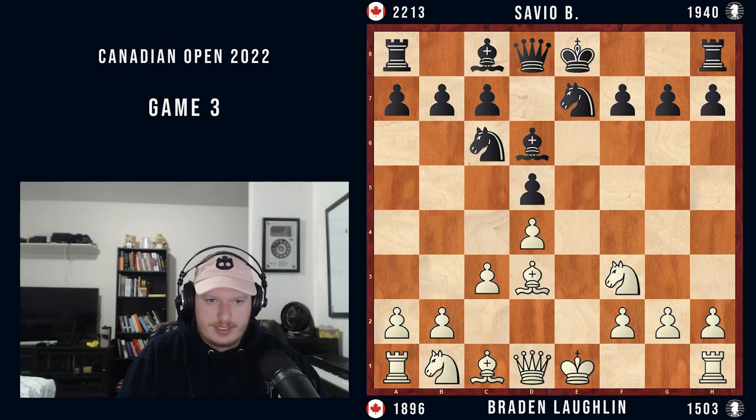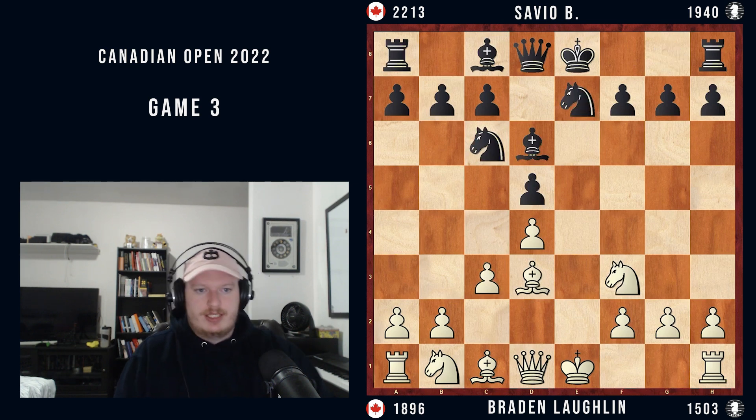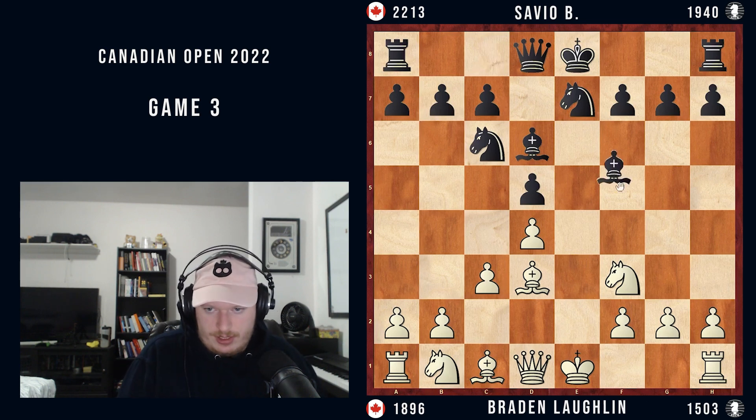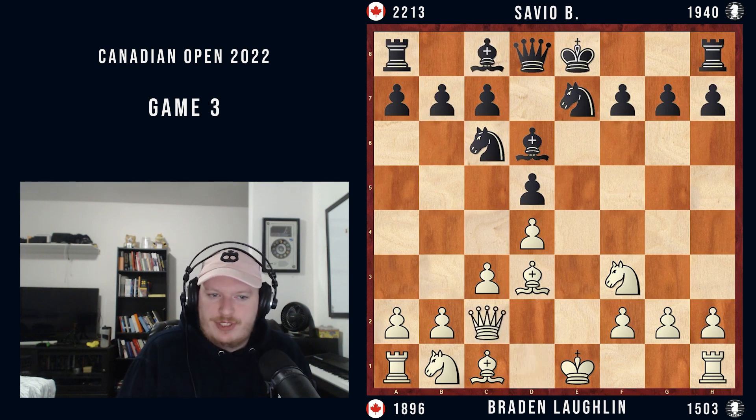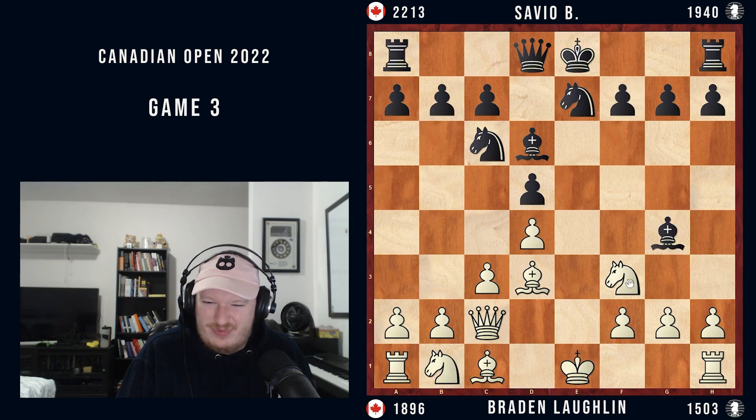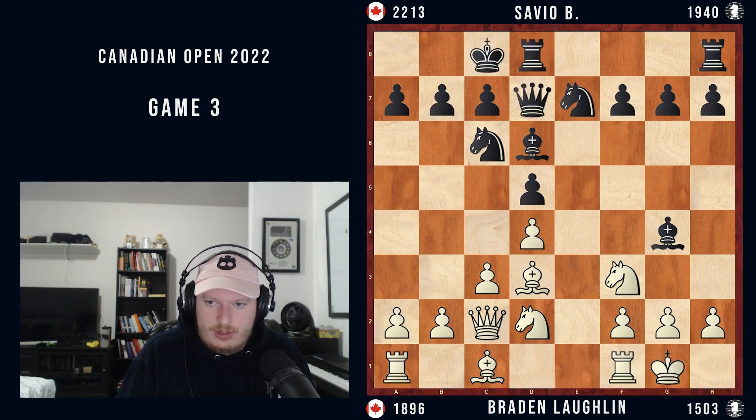Joseph plays Knight G to E7 here. The idea, at least in my opinion, was generally Bishop F5. So I play Queen C2 preventing Bishop F5. But now Bishop G4 is kind of a problem where we don't really want to move the knight, but we don't want to defend it. We want to play something like Bishop G5 or Bishop E3 and then Knight D2, but this puts us in an awkward position where Knight D2 feels necessary. Because of this, Joseph kind of goes on the attack here — Queen D7, castles, long castles.